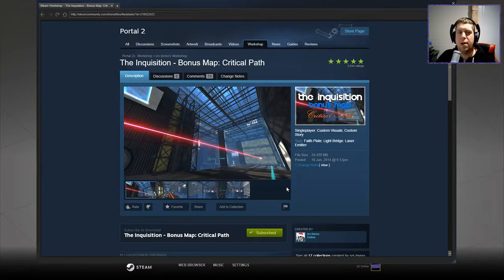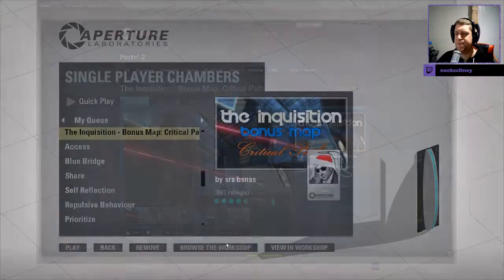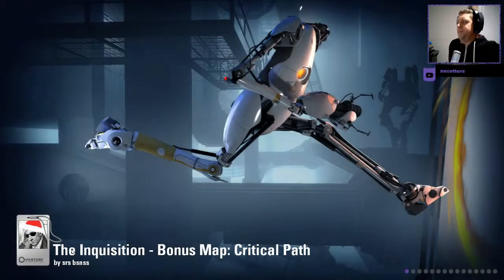Hey guys, what's going on? It's Knock, welcome along to a brand new video. Today we're going to play the Inquisition bonus map, Critical Path, which is the final map in the Inquisition series. If you need to, please like and subscribe. Without further ado, let's check out the description, which simply says 'Critical Path.' Alright, onto the map I believe we shall go.